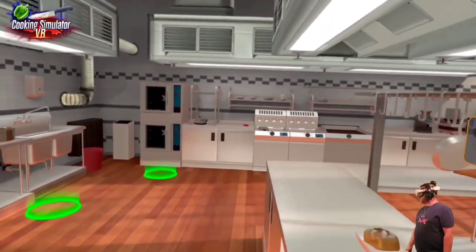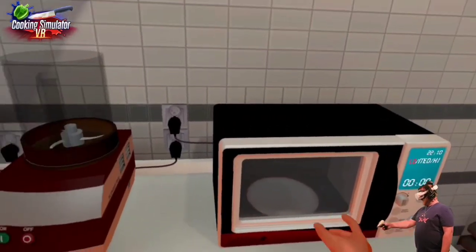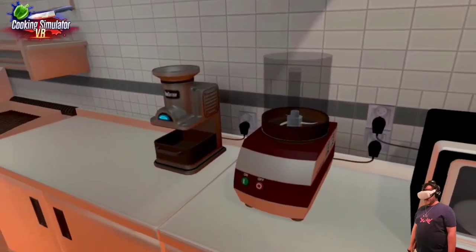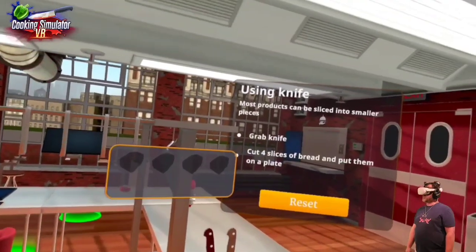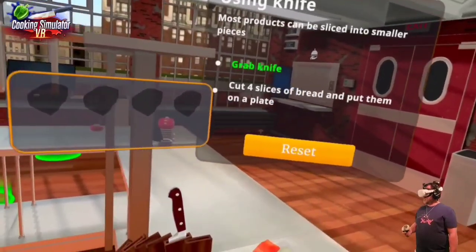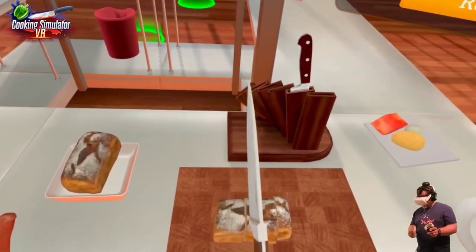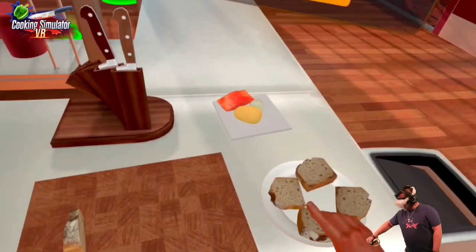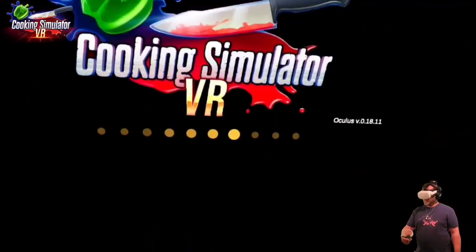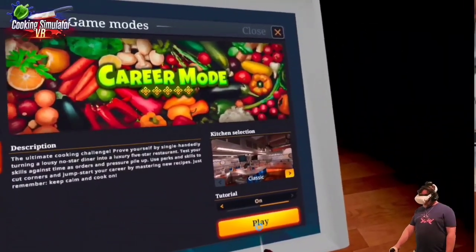I never got to use the deep fryer, steamer, griddle, blender, or microwave in that tutorial. That's Chef Mike right there — it's a microwave. Now using a knife — grab the knife. Cut the slice of bread and put them on a plate. One, two, three, four. Great job. All right, Career Mode — let's get into it. Now we're cooking with grease.